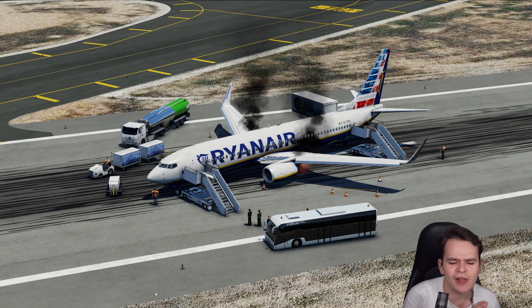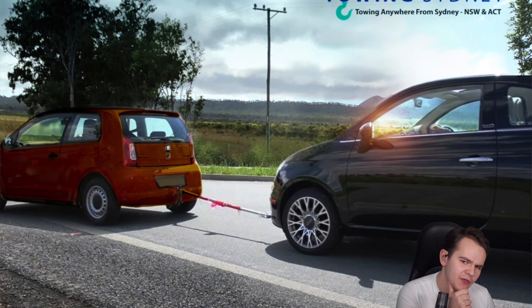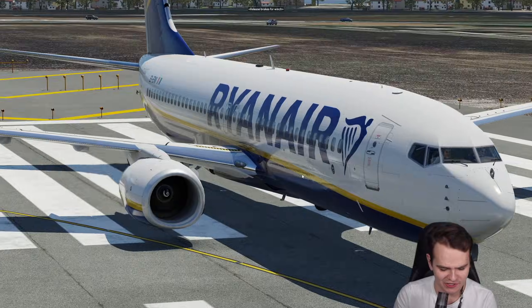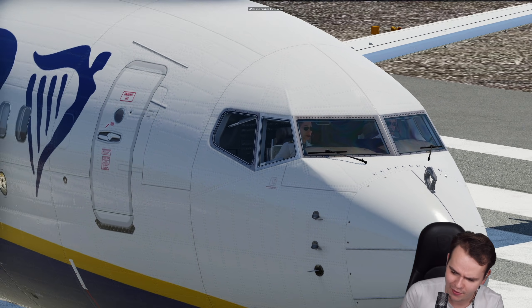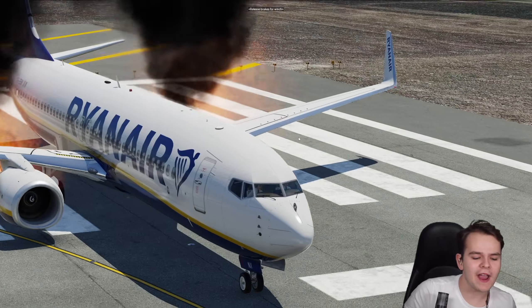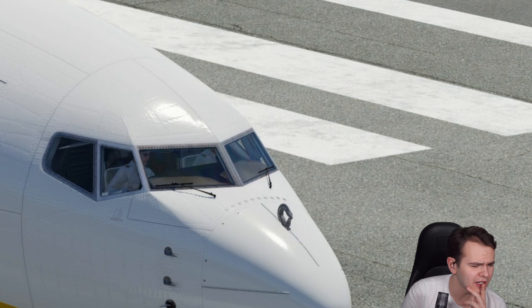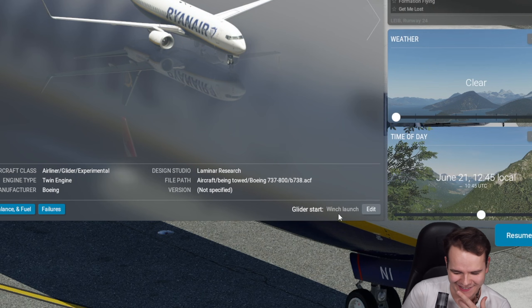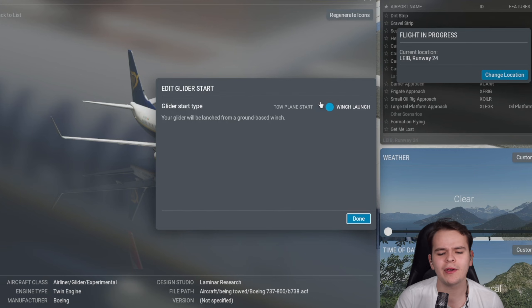Maybe you could strap it on to a 747 so it flies around with five engines — that's something that's been done before. What else can we do to bring this airplane to the next maintenance center? Perhaps I could use the car method — towing! I have the towing hook right here on the nose of the 737. We can nicely configure that in X-Plane using the glider start option.